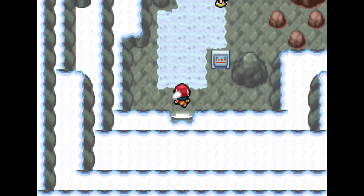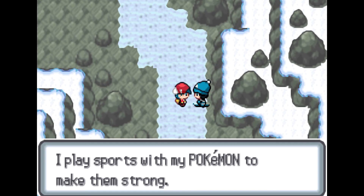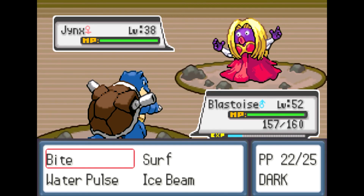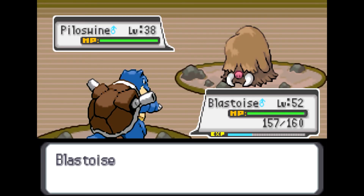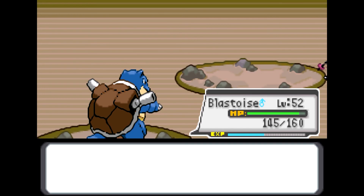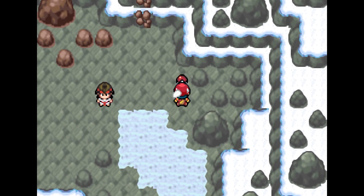The second floor only has two items — a Lucky Egg and an Ultra Ball — and also only has two trainers, so that should be fairly easy to navigate. I'm going to stick to what I know best and hopefully just sweep with my Blastoise, though I could always switch to get the upper hand. I love using Bite because it gives me a chance of flinching the opposing Pokemon. You could use Crunch as well, which does more power, but it doesn't give the risk of flinching like Bite does.